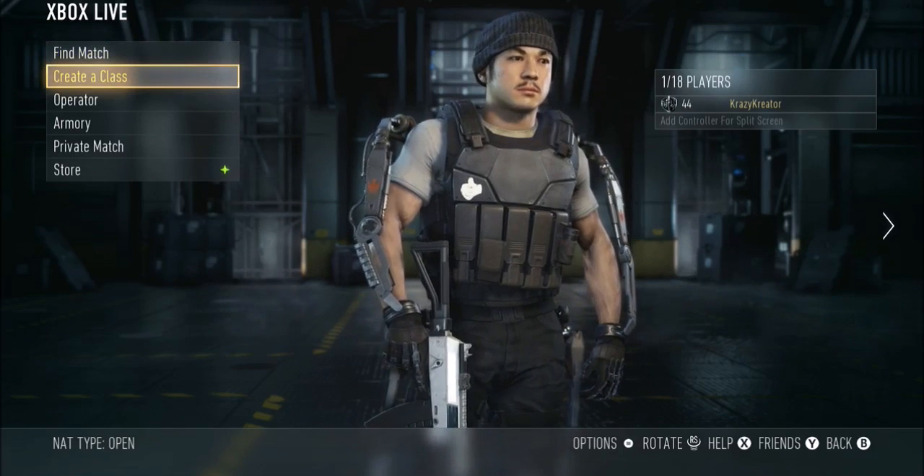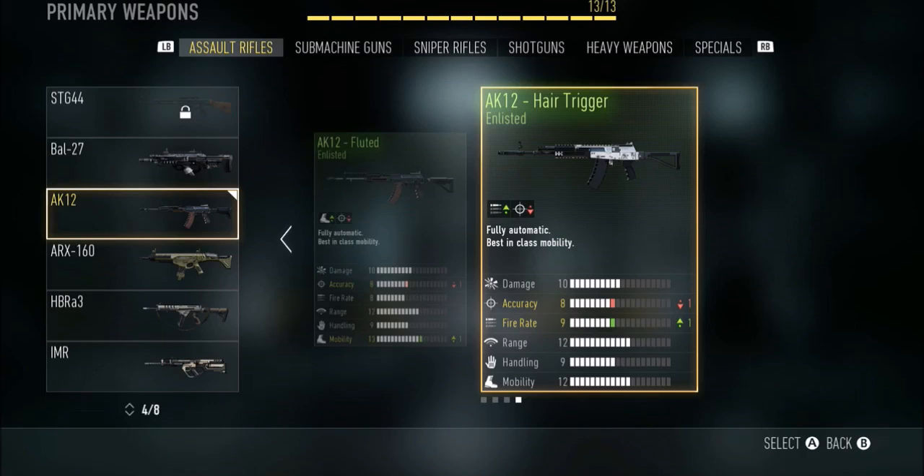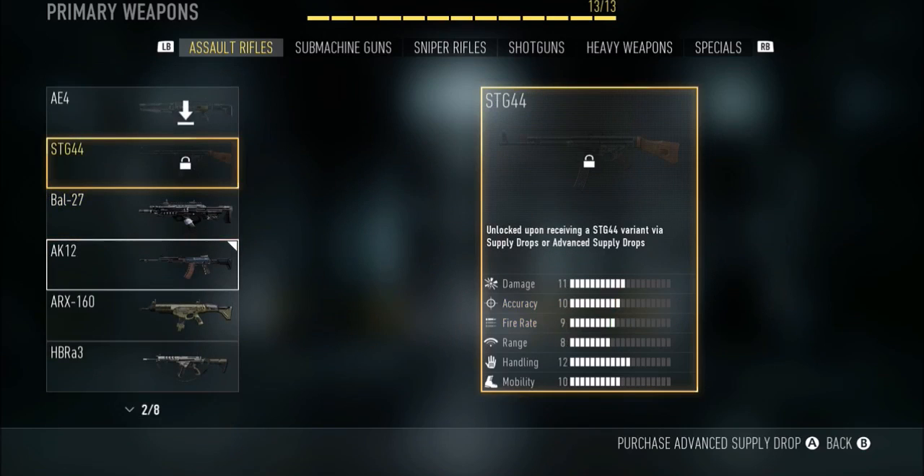I'm going to show you guys the three newest guns in Advanced Warfare. To get them, you need at least one supply drop with the gun, or one advanced supply drop. You can also get the normal version that way.